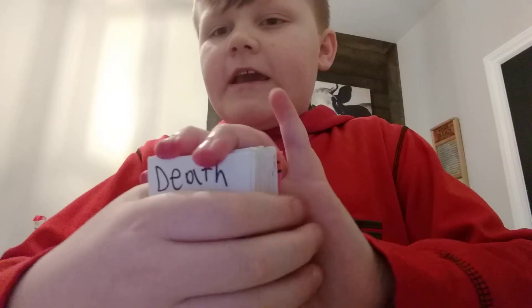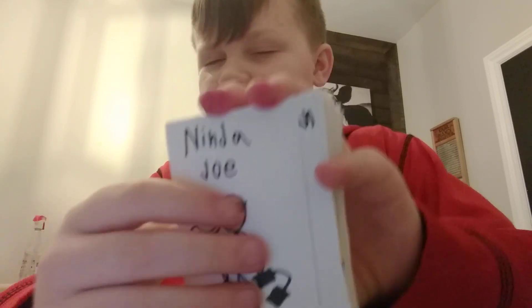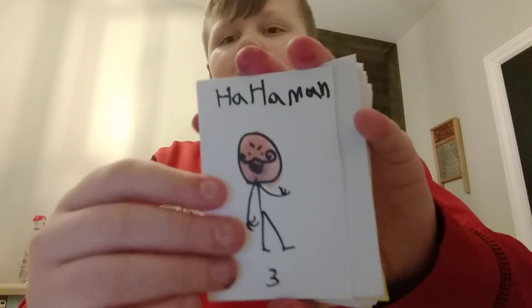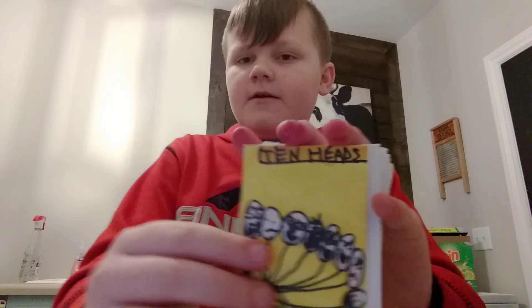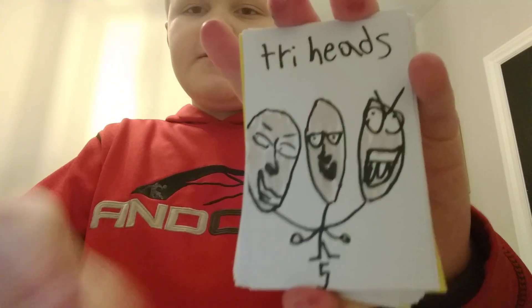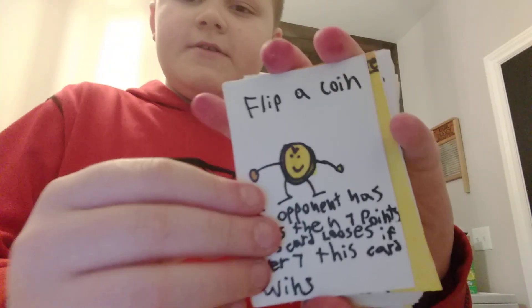Okay, Death, Ninja Joe, Ha Ha Man, Devil, Two Heads, Ten Heads — this is an Ultra card — Cerate Man, Tri Heads, Chompy, Flip-A-Coin. This is kind of like one of the cards in Chaos Galaxy.